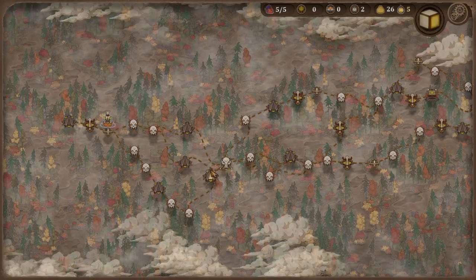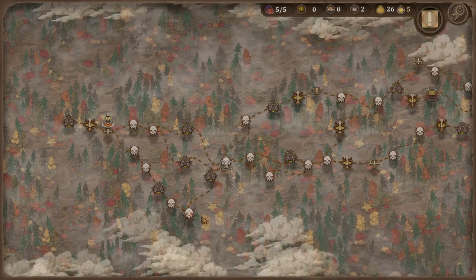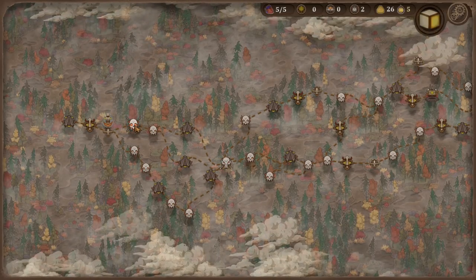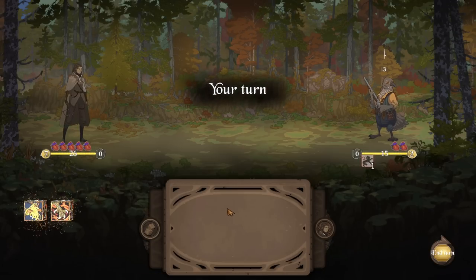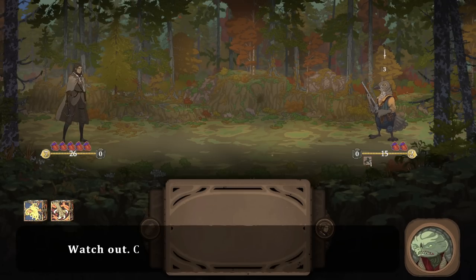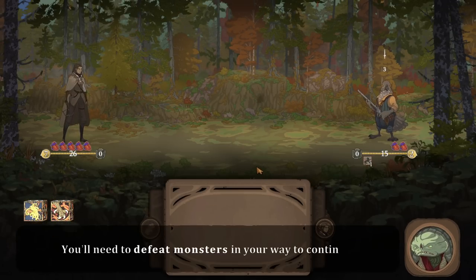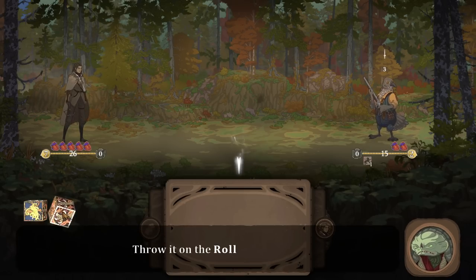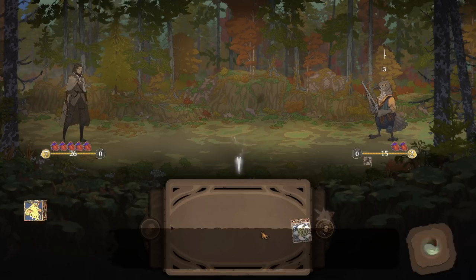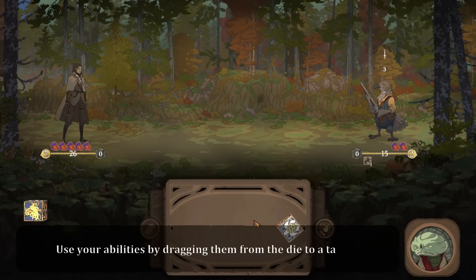What are we looking for? It looks like there's a couple... oh, there's an elite here. There's a hell of a lot of fights into the elite. From what I know from roguelikes, typically you do want to just fight as many as possible. Watch out — creatures on the trail may not be friendly. You'll need to defeat monsters in your way to continue. Grab a dice, throw it on the rolling pad. Use your abilities by dragging them from the die to a target.